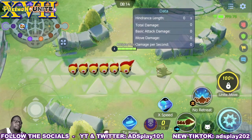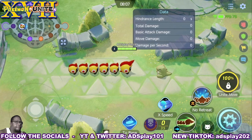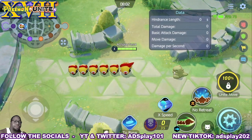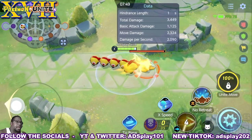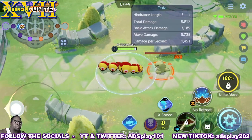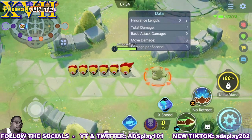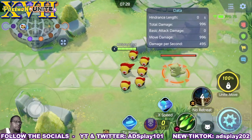Phalanx has three formations — his default is the Column Formation, which you can see he's in right now. His first two upgraded moves are Megahorn and No Retreat, which activates the No Retreat Formation. With Megahorn, he dashes in a direction, knocks up the target, and hits again with a boosted attack.